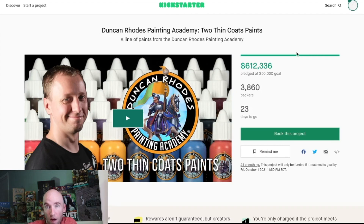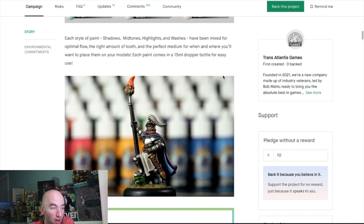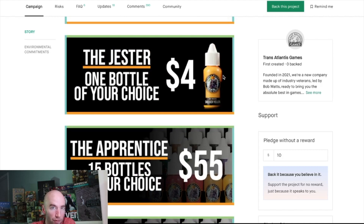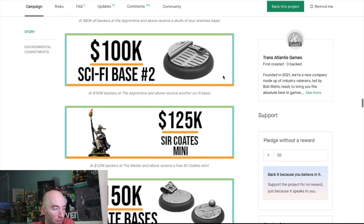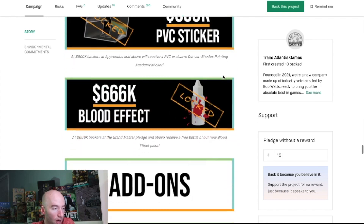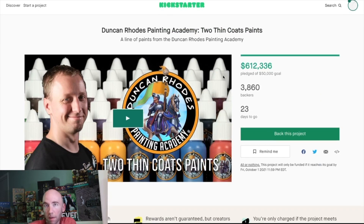Briefly — there's a miniature painting Kickstarter that's tabletop adjacent. You're getting 15 paint bottles for $55, which is roughly $3+ per bottle, about average for Kickstarter. They're also including bases and miniatures to paint. Worth a mention for miniature fans who still have unpainted gray armies.